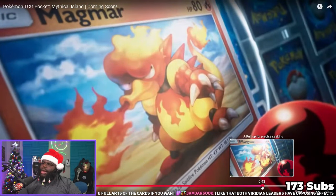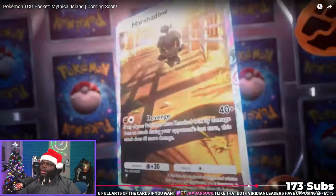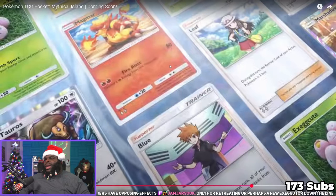There's a different Magmar here — it's Fire Blast, two energy, but it looks like it discards two energy when you use it. That might be bad — Magmar already isn't that great especially with Blaine, and now it's going to be even a little bit worse.